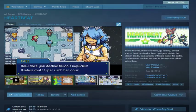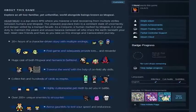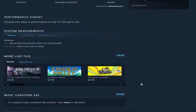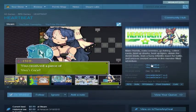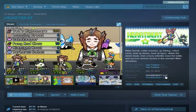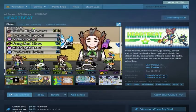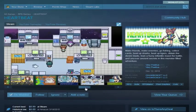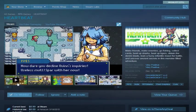Continuing on with the wishlist — Heartbeat. I discovered this via recommendations for pixel art in modern RPGs, possibly RPG Maker style. It's definitely a super 8 to 16-bit RPG game with cute pixelish graphics that just pops up in my recommendations every once in a while.